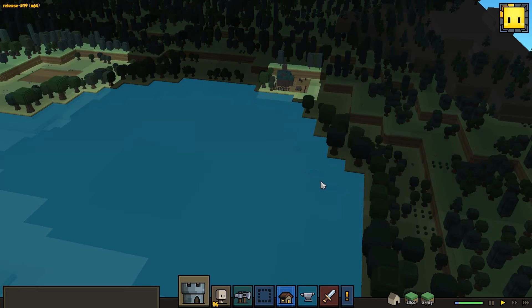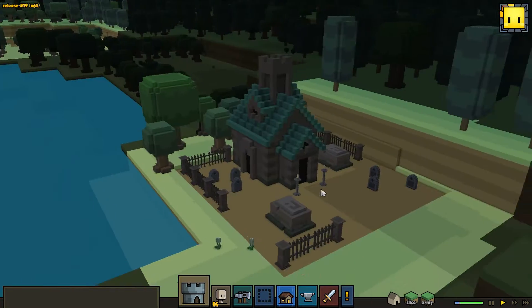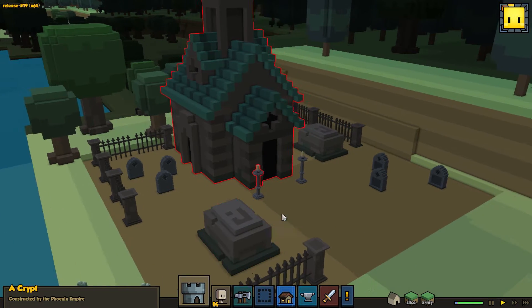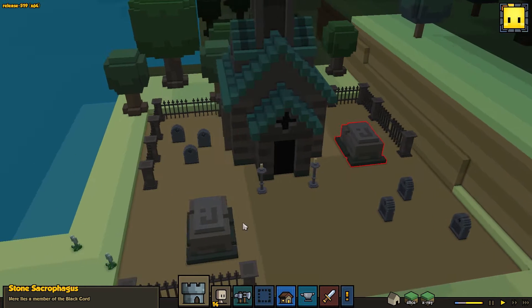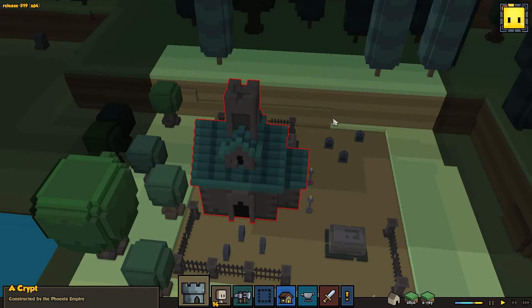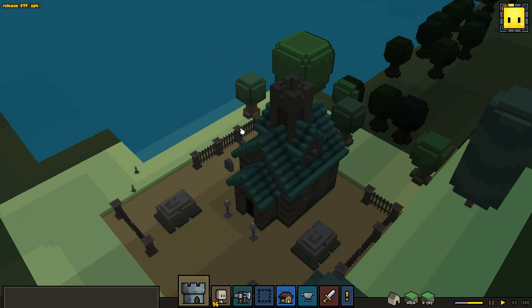And I just saw a thing I had never seen in the game before, only seen screenshots of it, so I'm not sure where this is exactly. We got a crypt constructed by the Phoenix Empire, and I would guess that these guys are not very friendly. It says 'here lies the member of the black cord' — very very cool house though, looks really awesome.